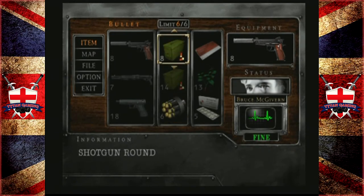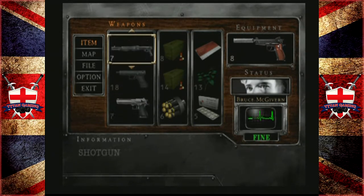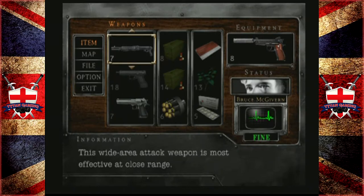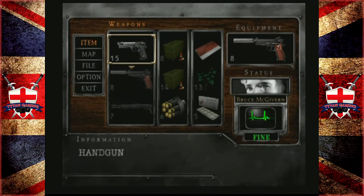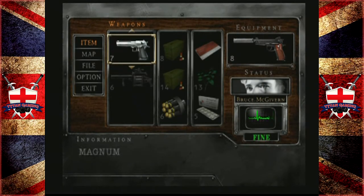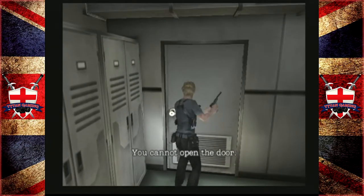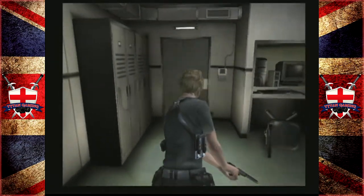I'm guessing we can't pick up any shotgun shells — we'd be wasting eight if we pick those up. Can't reload the shotgun. Wide area attack weapon, most effective at close range. Do we really need three handguns in this game? If there's one silver lining to having three handguns, at least you can load each one up and hold more bullets.